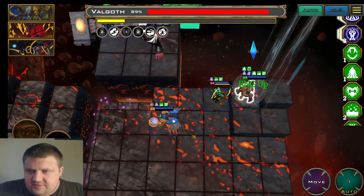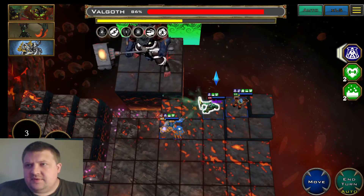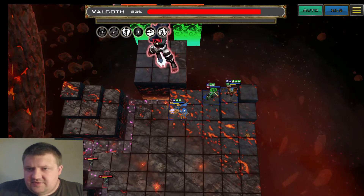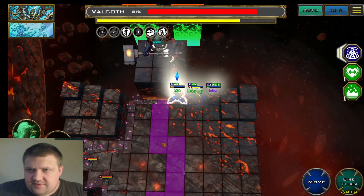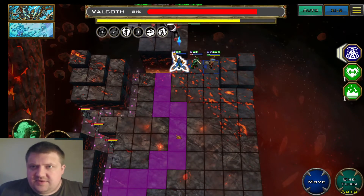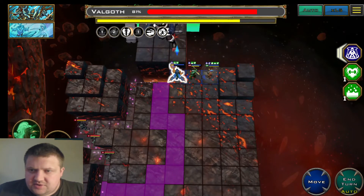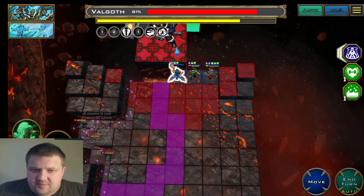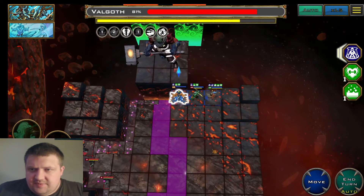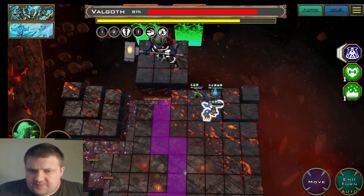Let's put Bastion on to get some range regen going and keep chipping him down. His next move will pull us all in close and put down another cracked ground. Now we can see the cracked ground — when it drops, if he uses his push we're going to end up in that ground, so we need to reposition accordingly. We'll use a general AOE and move out of the way.